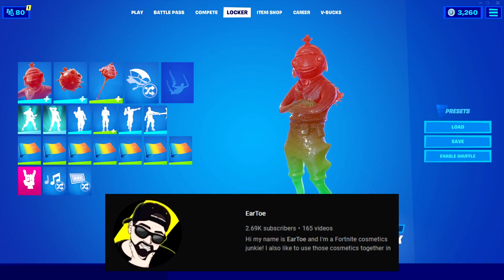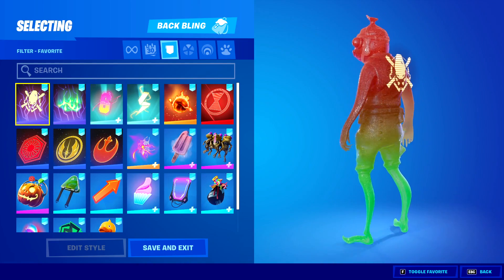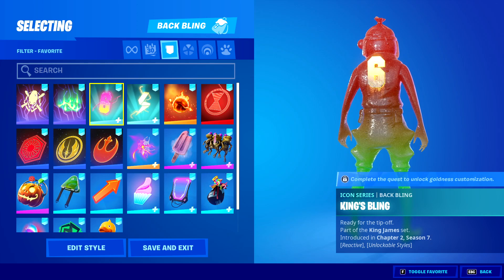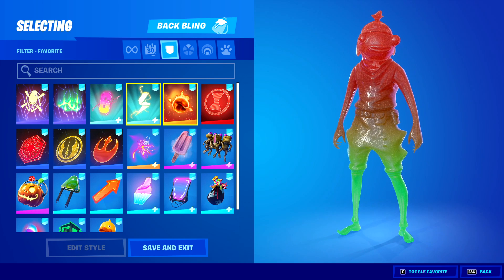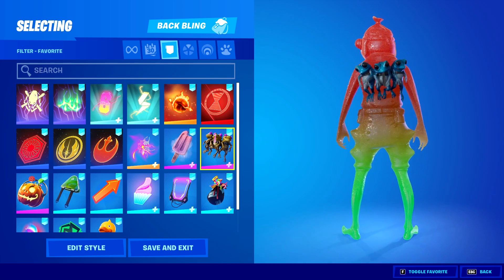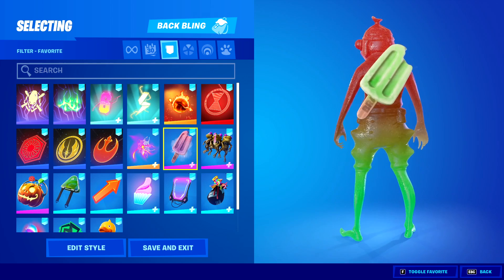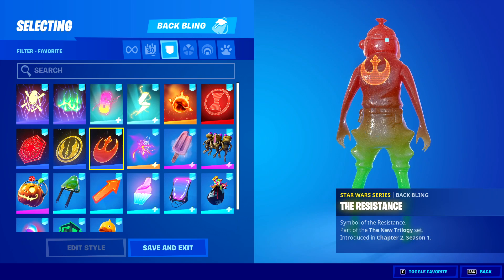Now ear toe here covering the combos section. I like everything worn as the same set for this combo specifically, but here are some favorites. Starting off with the battle legend back bling — I'm a huge fan of hologram back blings for this outfit; this one looks super clean and matches the legs quite well. The king's bling works even with yellow. The brain freeze back bling is my favorite — it matches quite well with the legs and looks awesome. These hologram back blings are probably my favorites overall.